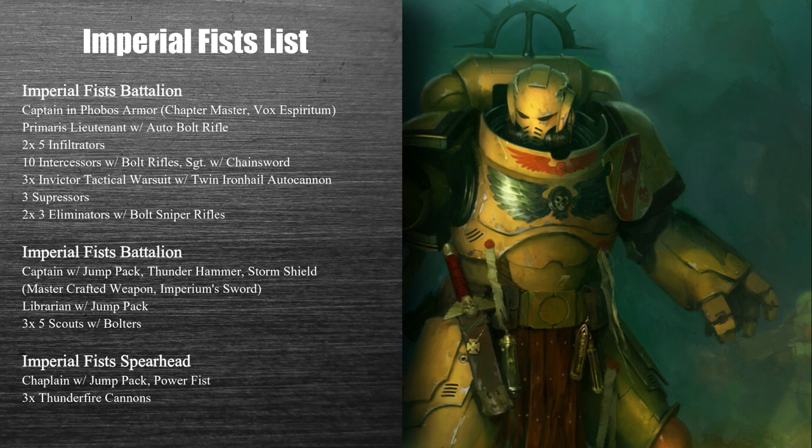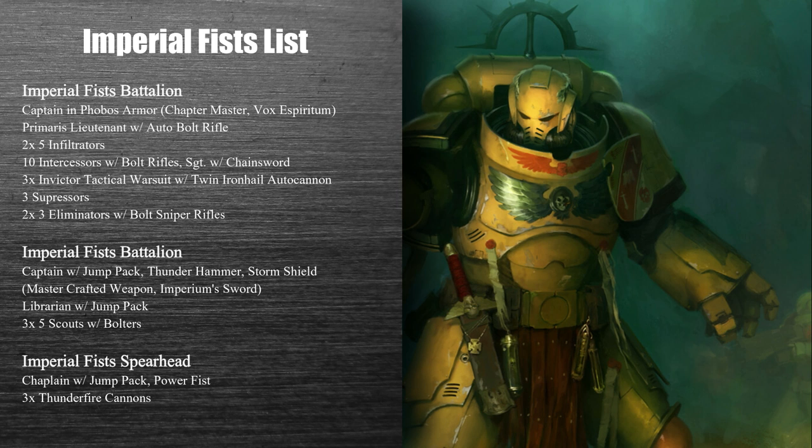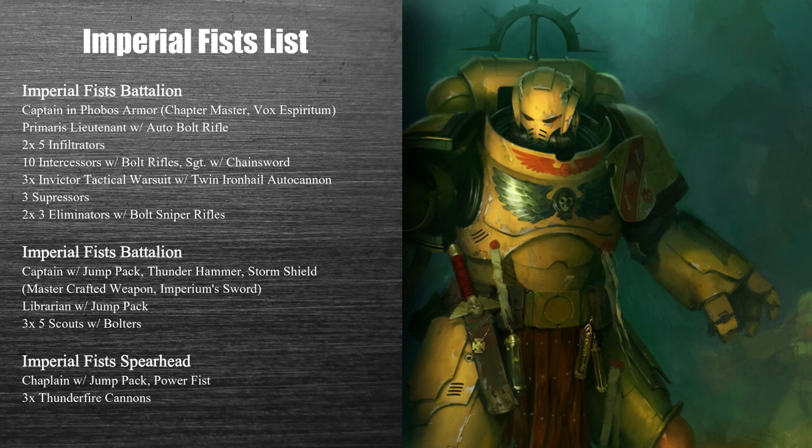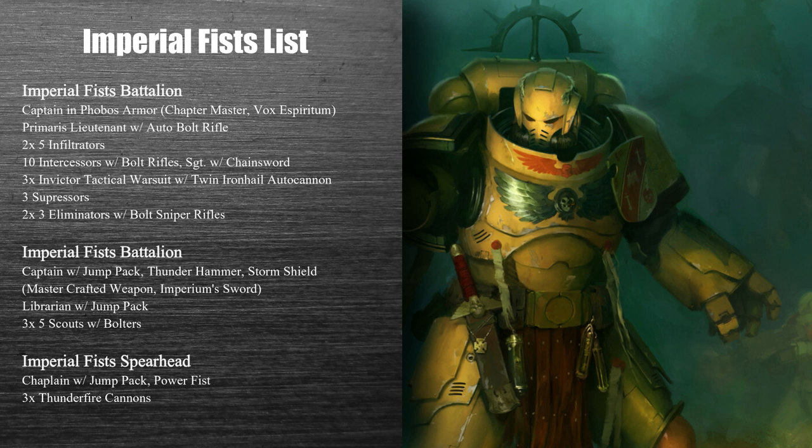I have a Spearhead Detachment with a Chaplain. He's got a Power Fist and a Jump Pack. The Power Fist gets him over that threshold of Strength 8, and with Mantra of Strength he can get all the way up to Strength 10. That's pretty good — a solid slappling without having to spend CP on getting the Crozius.